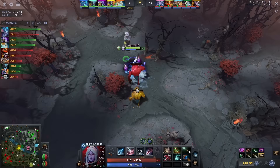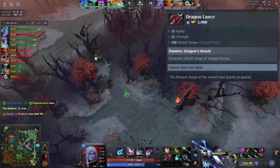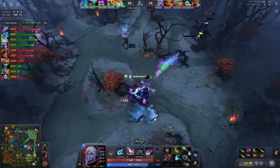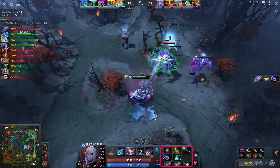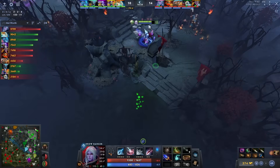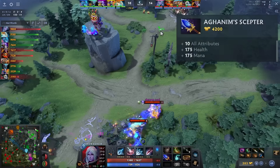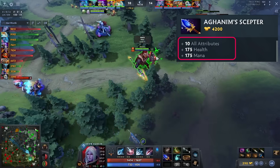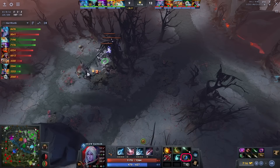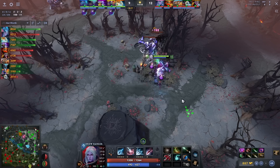After Treads and Midas, Yatoro goes for a Dragonlance into Aghanim's Scepter. Drow excels if you position her well. Dragonlance makes it easy to position her because of the additional attack range that you get. Other than that, Dragonlance can be disassembled and the Blade of Alacrity can be used to get your Aghanim's quicker. Aghanim's Scepter is Drow's damage item and helps her scale throughout the game with the insane farming capability it provides, thanks to the Hypothermia AOE burst damage on the Frost Arrows. It also gives you 375 HP and 375 mana, which a squishy mana-lacking hero like Drow Ranger really benefits from. Yatoro prefers buying the Staff of Wizardry first out of his Aghanim's components because Drow Ranger has a small mana pool and relies on her spells to farm.